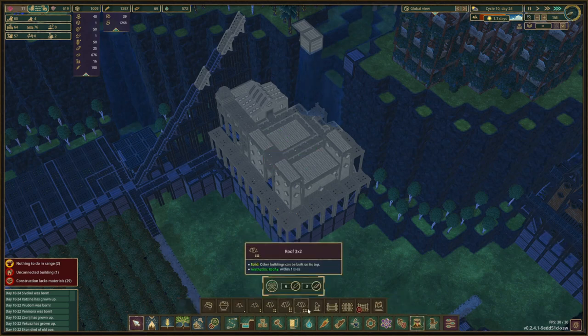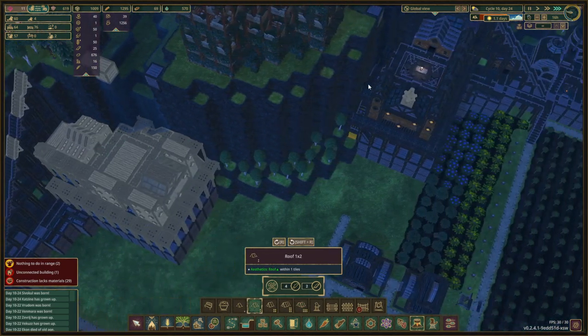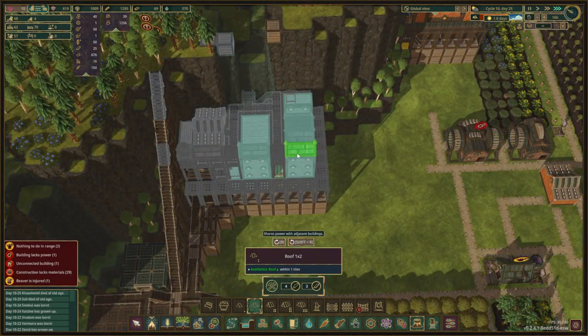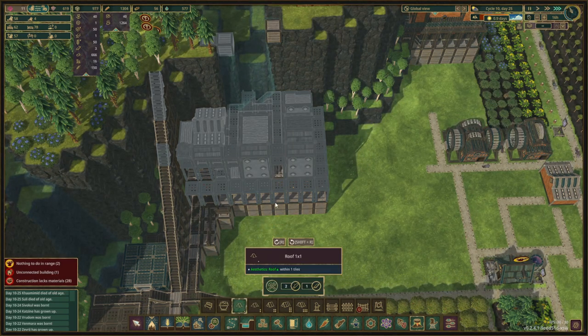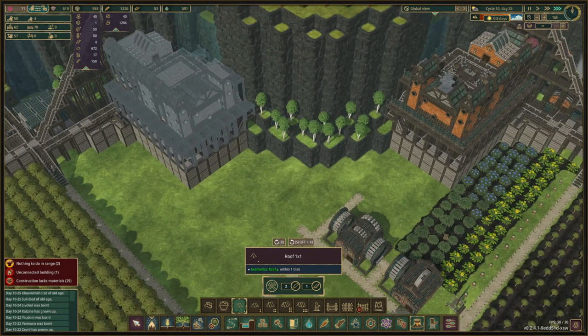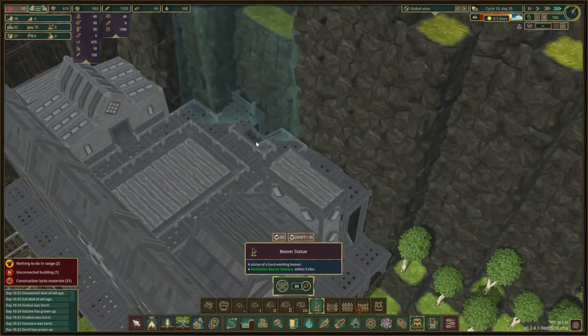Now we go here — we know that this one goes here, and then we have double: here, here, and here. And then the single ones go here and here. And then we have a rooftop terrace in the middle and a beaver statue right on top — is that facing the right way? It actually isn't.